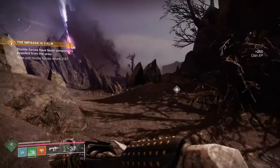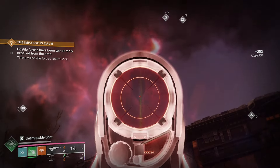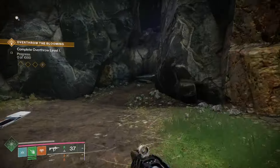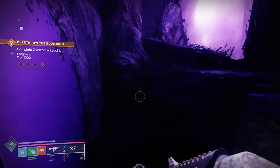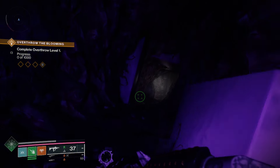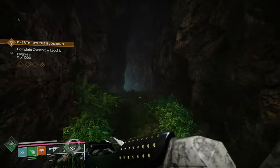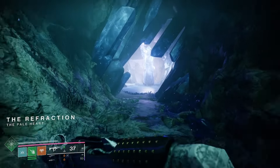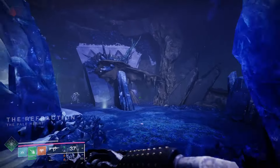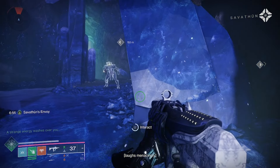Once you do that, there's going to be a green light in the sky — you can see it there. You want to go to that green light, and that is going to be in the Refraction. So you can teleport over to the Blooming and head to this cave here. There is going to be an opening — a little room with all these crystals in it. This will change over to the Refraction. Once you get into this room, you're going to get a buff called Savathun's Envoy.